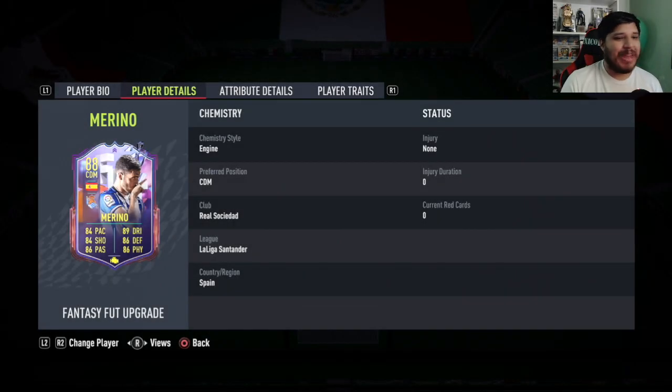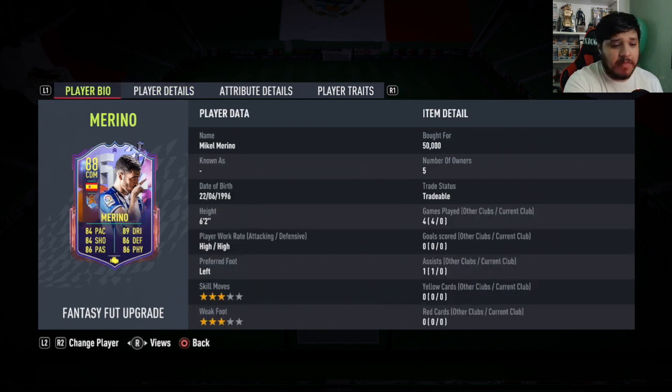Welcome back to the channel — this is the Merino Fantasy Football upgrade player review video. Merino gets an 88 card, up from 87. It looks like an absolutely phenomenal card: all 80s stats, high-high work rates, left-footed, three-star three-star. He's 50,000 coins — he's cheap, honestly crazy cheap.